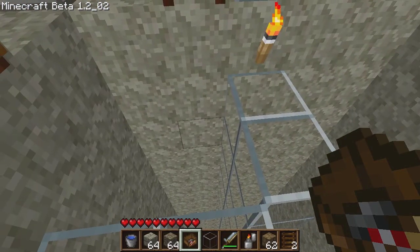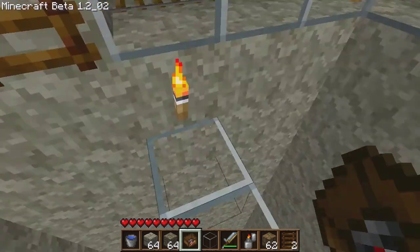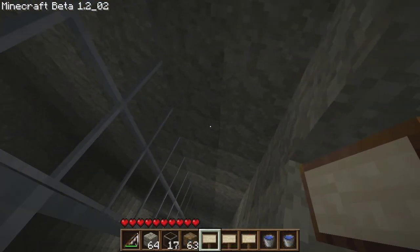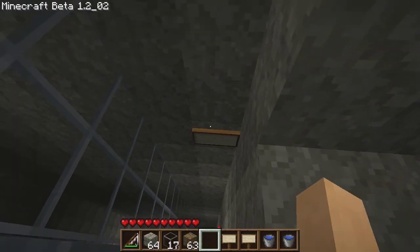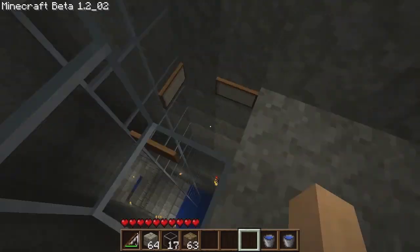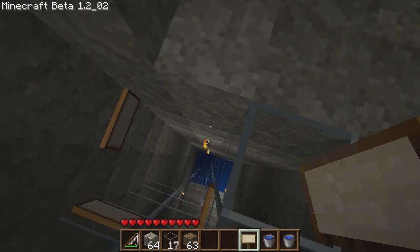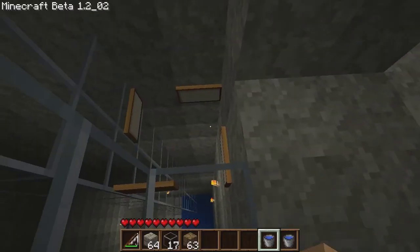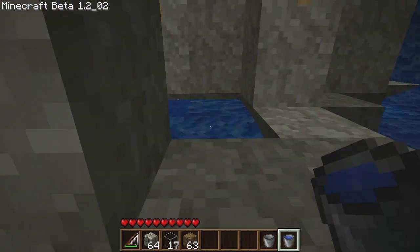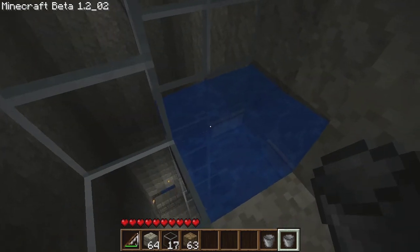Those ladders there — I was using those to stop the boat on its journey upwards. Eventually I'll take those out and just let the boat fly to the ceiling, since it doesn't hit anything it just goes straight up. Here's that same water buffer again, but this time within the guiding lines of the glass. You need four water sources to make it complete, otherwise you're just going to be turning back and forth in a little personal whirlpool — you don't want that, trust me.